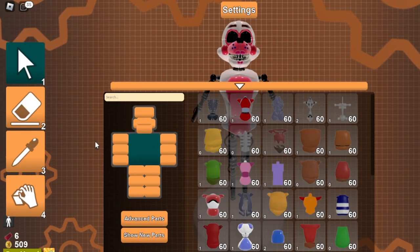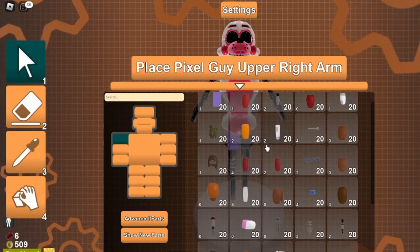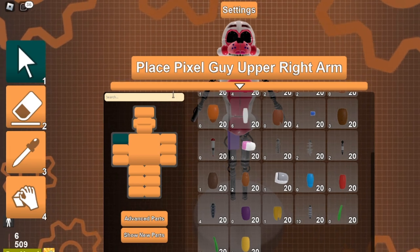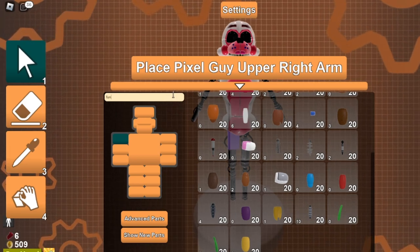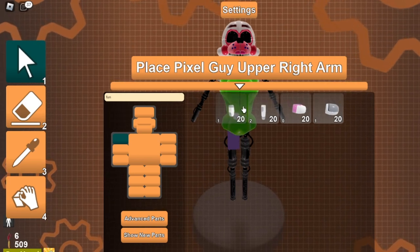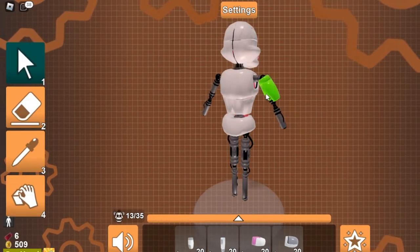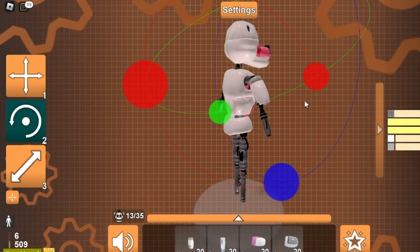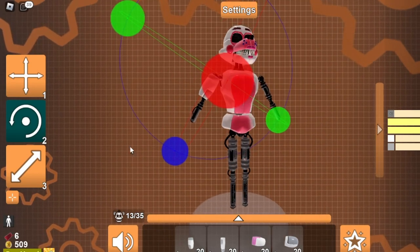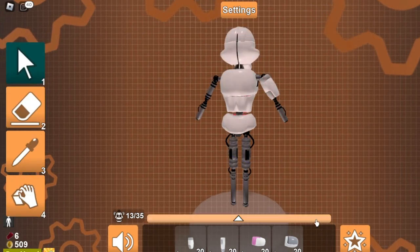So as you can see now, I'm making the character. As I'm placing the pieces on my character, you can see that there's a search bar up here. You can search anything up. I put, for example, 'fun' - search up fun, you get all the Funtime creatures. The thing about the Funtimes is that the parts actually don't work too well, so you have to sometimes readjust some. It's a slight annoyance, but you'll get used to it real quick.